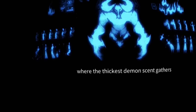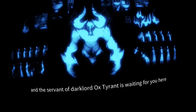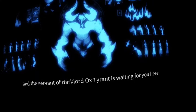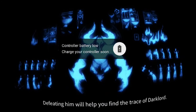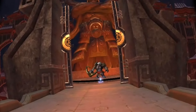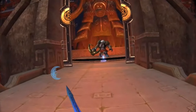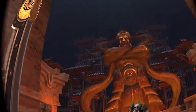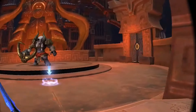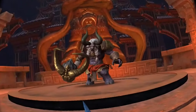You are in the core area of the dungeon where the thickest demon scent gathers. The servant of the dark lord, Ox Tyrant, is waiting for you here — defeating him will help you find the trace of darkness. The Ox Tyrant is waiting for me in this level — I'm looking forward to defeating this guy. Let me get closer and listen to what he has to say.